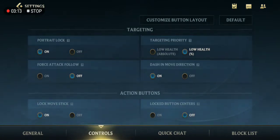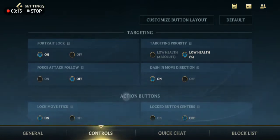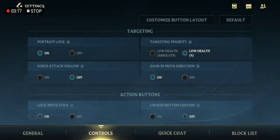Also for the Targeting Priority, set it to Low Health Percent Only — not Low Health Absolute — so Low Health Percent Only.